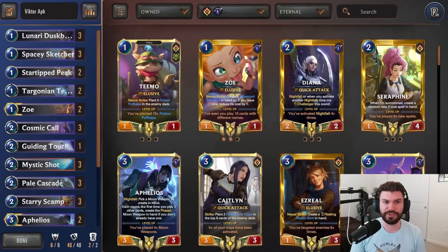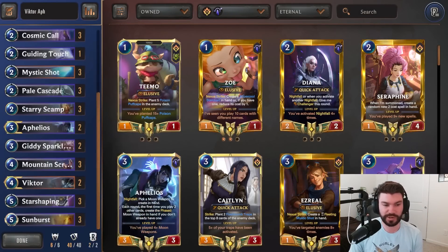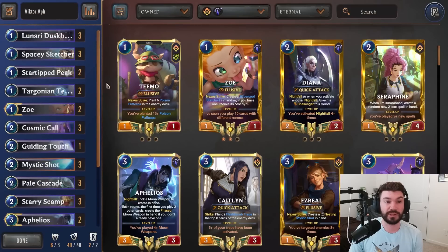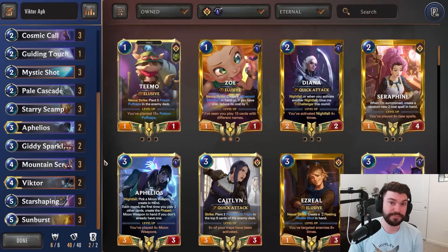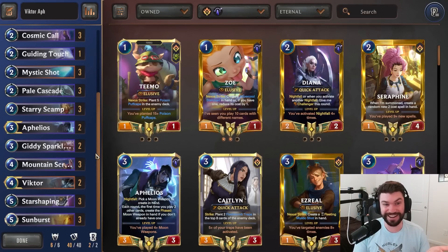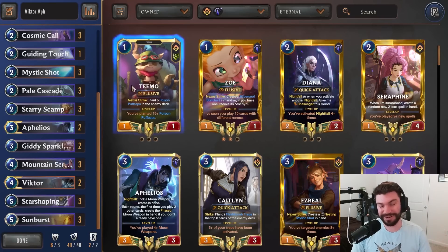All right, hope you guys enjoyed the video. The deck performed well — I like it. I'm really enjoying having the Starry Scamps to help lock down the early game. I think there's some tweaking with the numbers that can be done. Maybe Giddy Sparkleologist should be switched for something a little more defensive — maybe the stun-two Cosmic something, the five-mana one. I really like that card and it doesn't mess with our allegiance, so that's something I'll continue to experiment with. If you haven't played Cosmic Call, you really should — it's really really fun. Thank you guys so much for coming out, I'll see you next time.